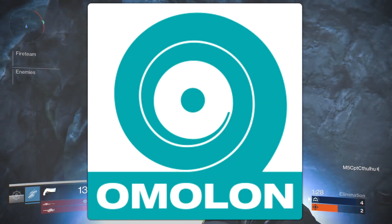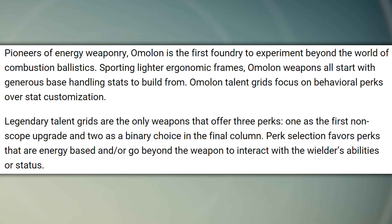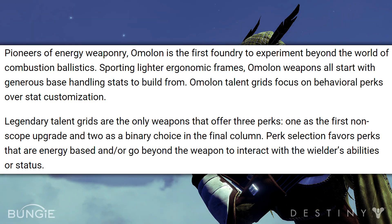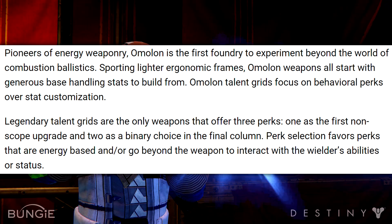The Omelon weapons up next were some of the cooler ones that we got to see at E3. They're supposedly the pioneers of energy weapons. They sport lighter ergonomic frames, so they all come with a really generous base handling stat. The talent grids focus on behavioral perks over customization. The legendary talent grids are the only ones that are going to offer three perks — one as the first non-scope upgrade, and two as a binary choice in the final column.